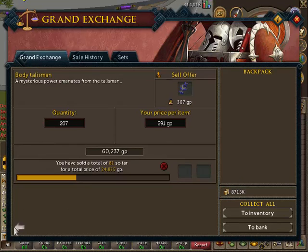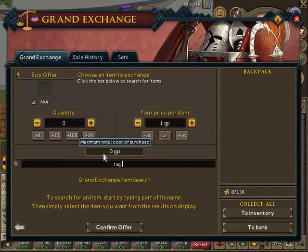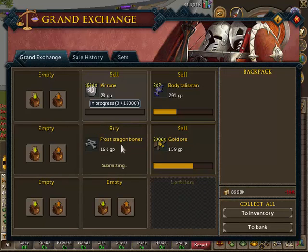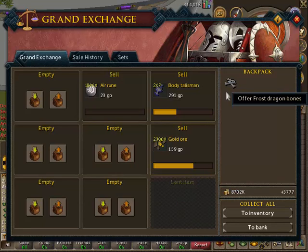So you've made that much profit just from these runes, and you can do any of the items - say, like Dragon Bones. You have to be a member for Dragon Bones actually - I forgot to say that. This is for free-to-play players as well, so even if you're free to play, you can do this. It doesn't affect whether you're a member or not - you just do the same as you normally do.